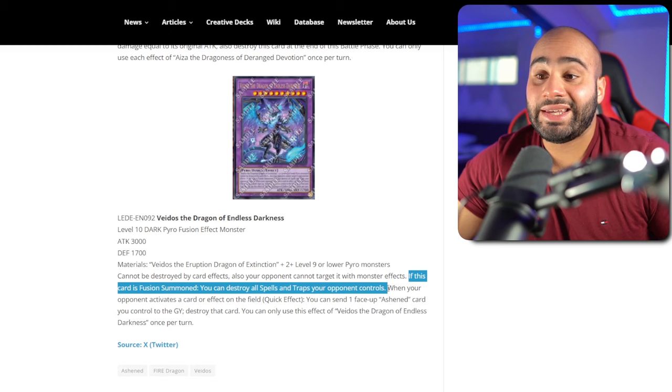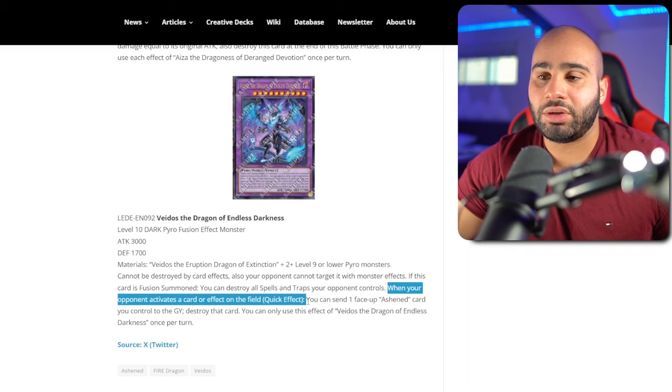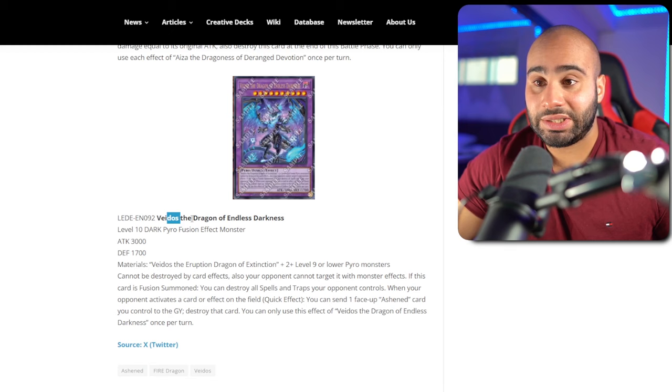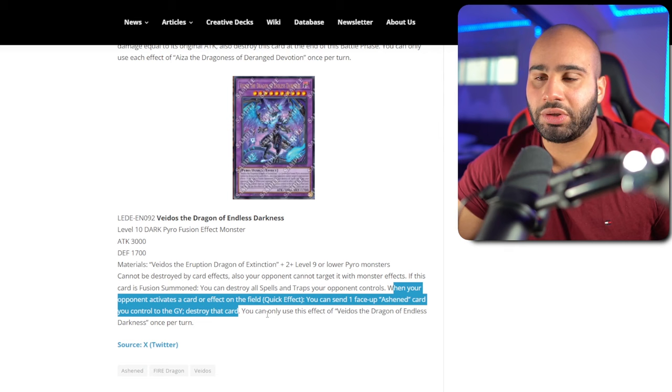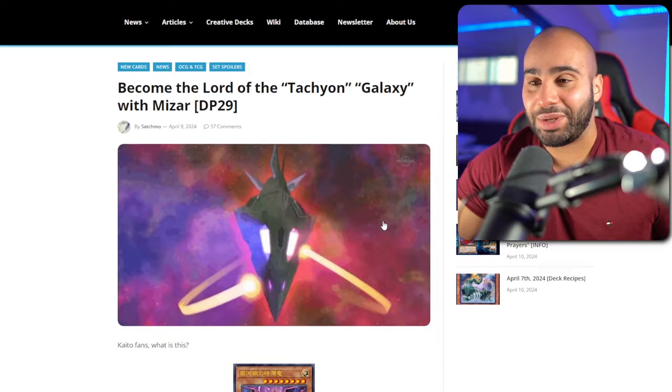If this card is fusion summoned, you can destroy all spells and traps your opponent controls — but it still loses to Imperm because it can still be targeted by spells and traps. If it said your opponent cannot target this card with card effects, it would have been so much better. When your opponent activates a card or effect on the field, quick effect, you can send one face-up Ash End card you control to the grave and destroy that card. This is not an Ash End card so you can't send itself. It would have been nice if you could negate on top of destroying — negate something and also destroy another card on the field. This card has just been nerfed for no good reason. This is Konami being way too safe with card design, making them super fair when they're already bad. Both of these cards are total trash.